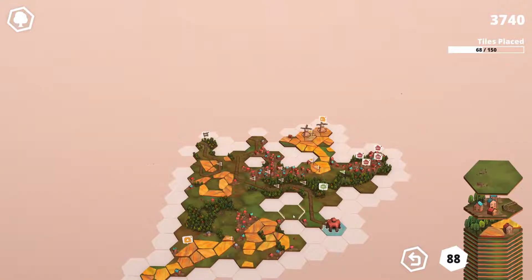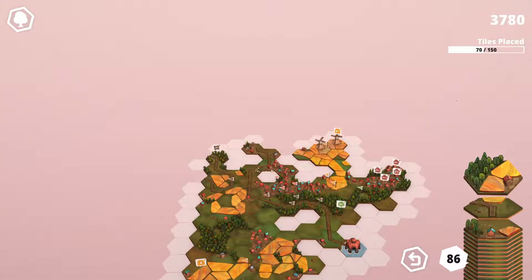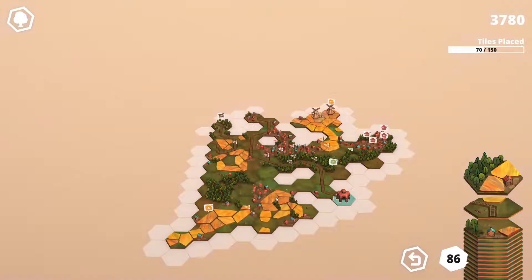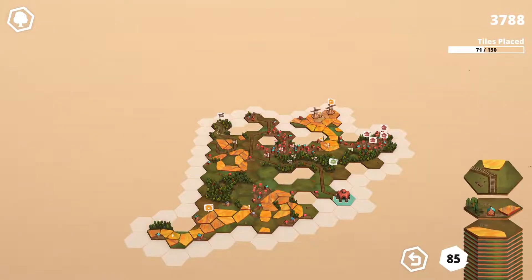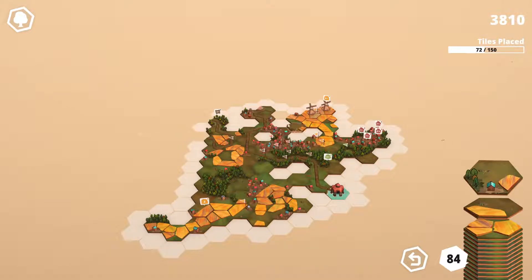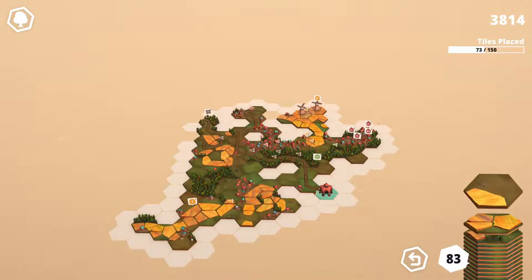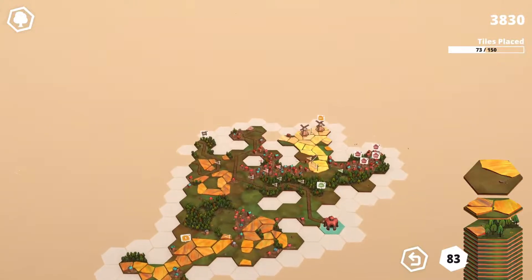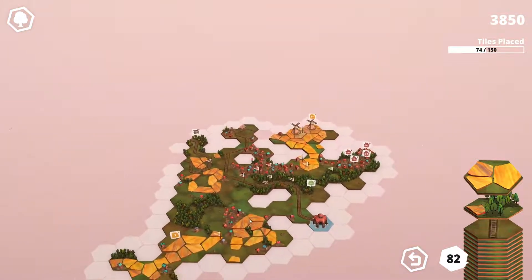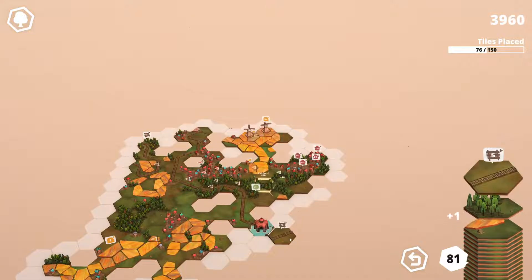We've got another windmill, let's chuck the windmill there. We're not closing this area off which is annoying me. We really need to close this one off - maybe we can get some roundabouts, a little circle. This still needs four. We don't have any hexes. We just need a little circle there to close that off and get all these pieces. We need to close off these fields - oh that's a good fit, nice! Start closing this one off.